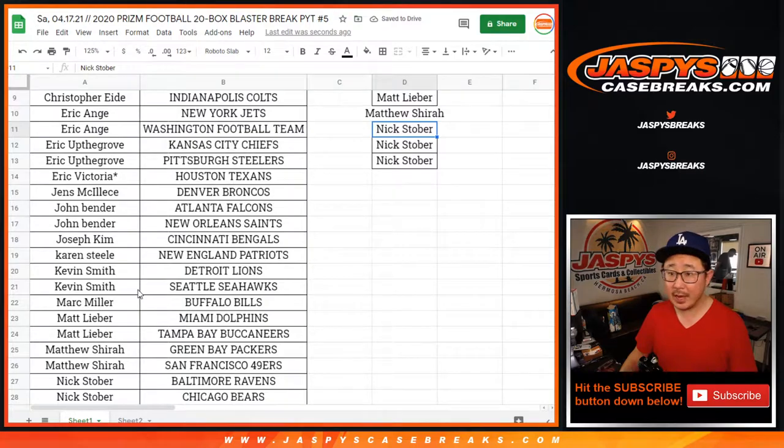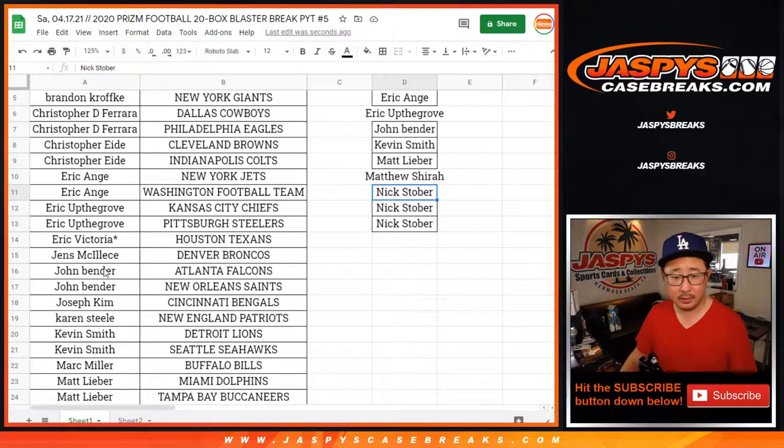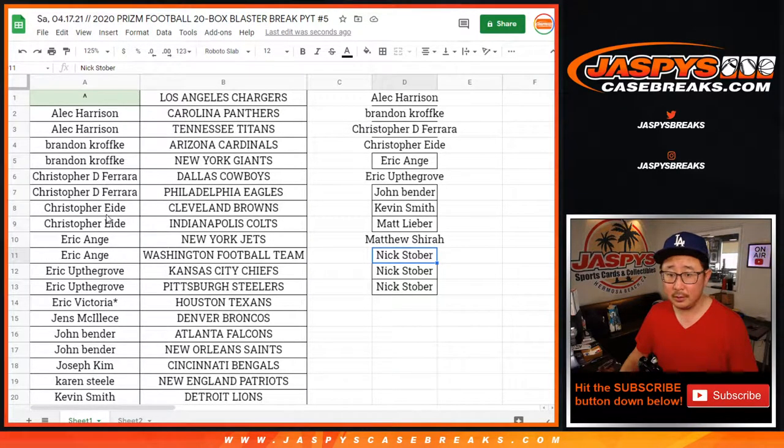So: Nick, Matthew, Matt, Kevin, no Karen, no Joseph, John, Bender, no Jens, no EV, EU, EA, Chris, Christopher, Brandon, Alec. Okay, I just want to spot check and make sure I did that correctly.